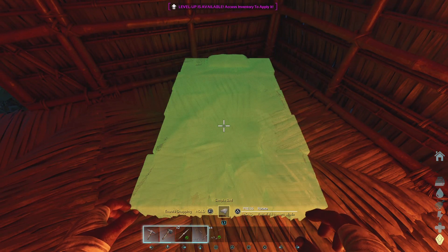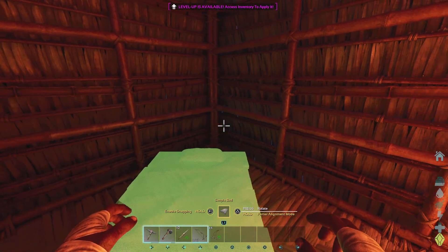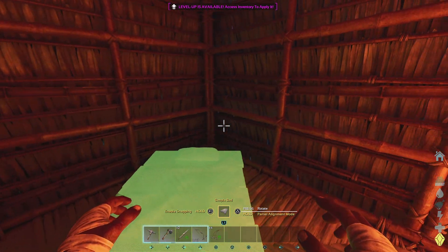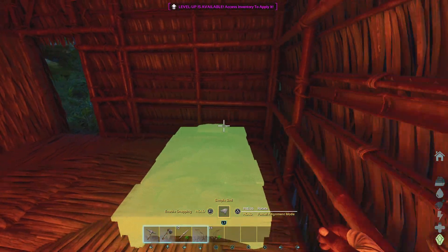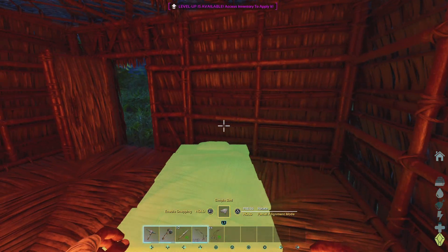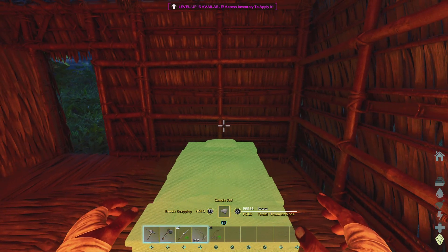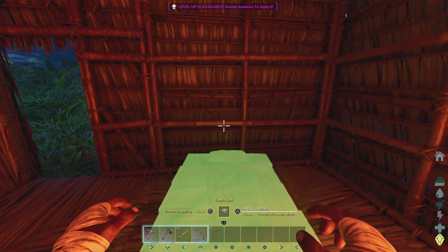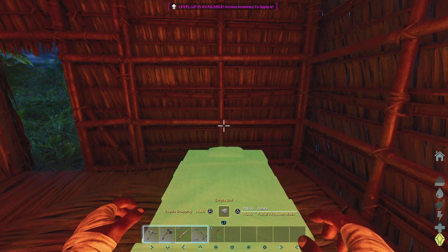You can then do partial alignment mode, where you can see how it's kind of pivoting on the corners there. It's not allowing it to clip, but it's not instantly snapping it flat. Just like with this wall, it's dragging that corner along it, and the only time it's flush is when I'm flush with it — so if you want to be weird and have a diagonal bed.